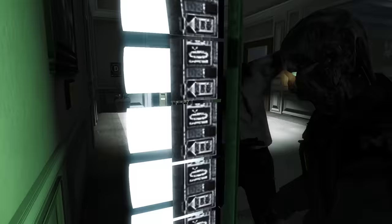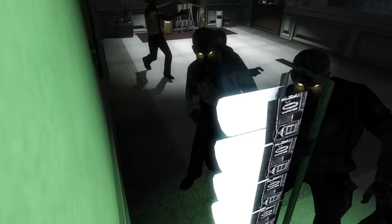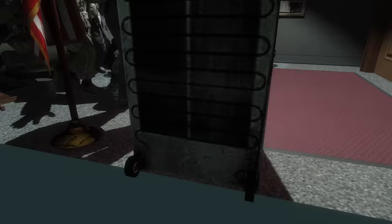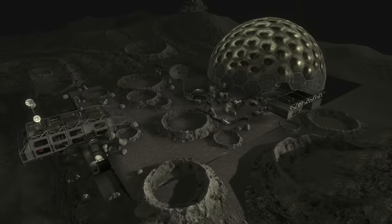I do want to mention two specific Perk-a-Cola machines — Juggernog and Speed Cola — because Speed Cola seems to have part of the Juggernog texture on the inside of its machine where the drinks would be. And for some reason, the Juggernog machine has wheels on it, when none of the other Perk machines do.